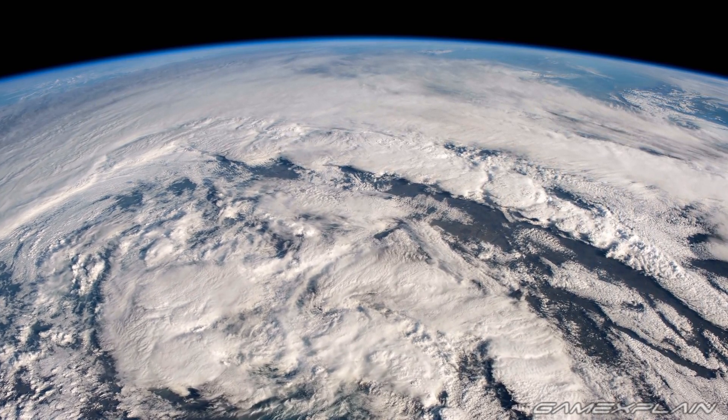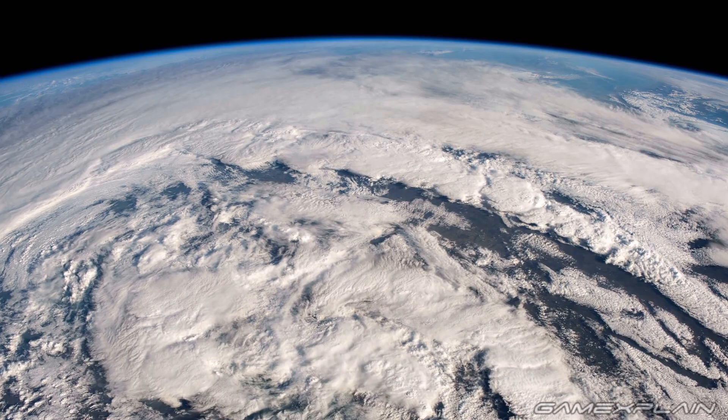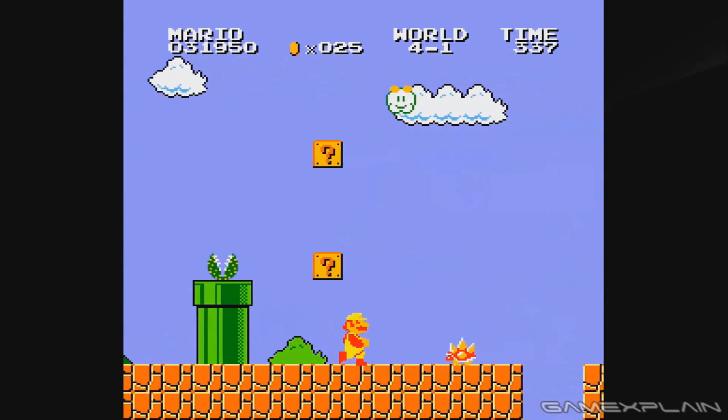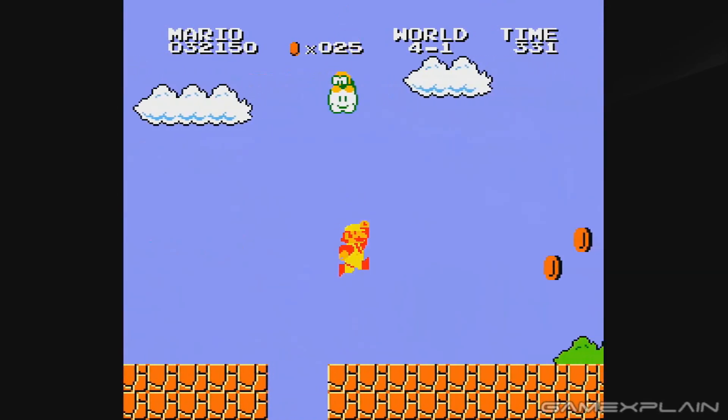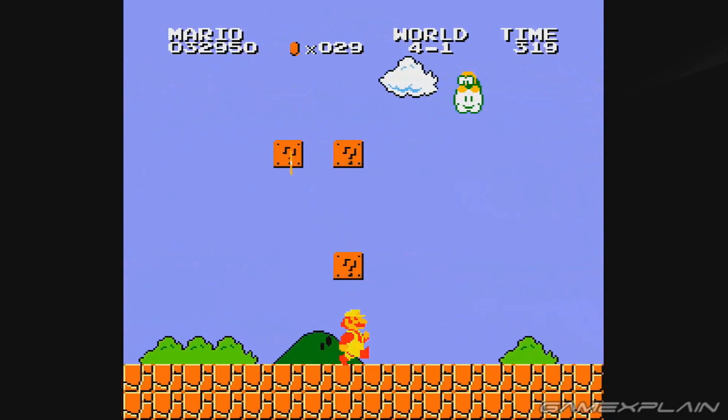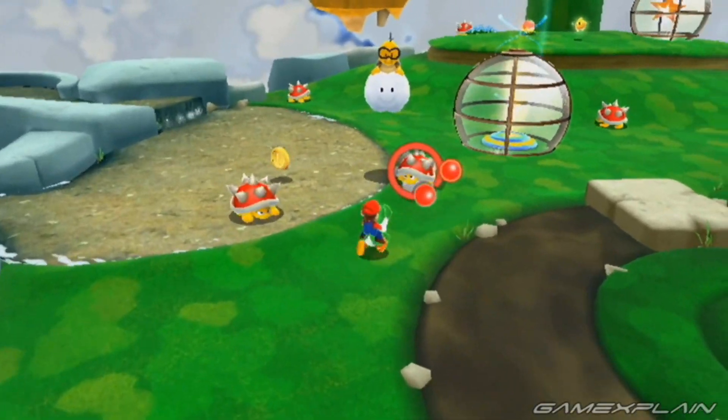Since the beginning of time, man has wondered one thing: what's going on under that cloud? Lakitu has been with the Mario series since it became Super, and in almost every appearance his bottom half is nowhere to be seen — on NES, on N64, on Wii. What is he hiding?